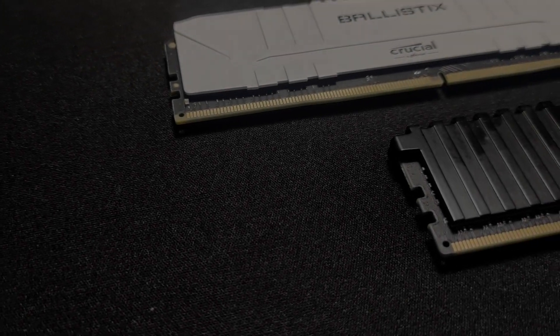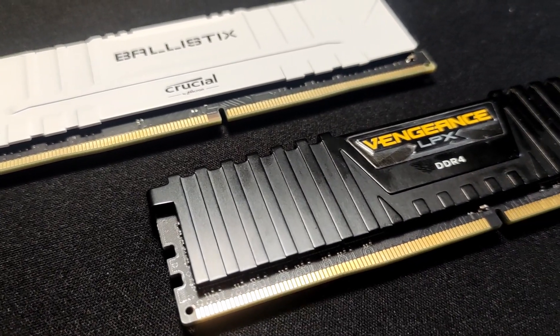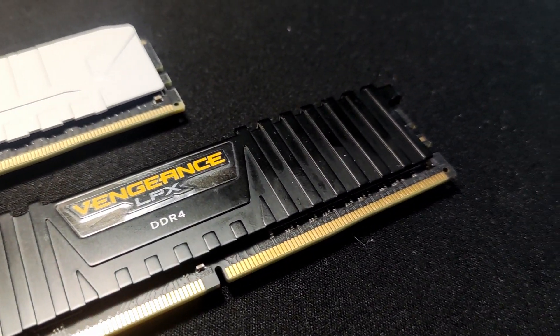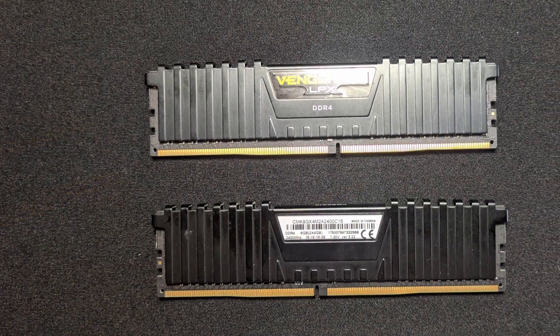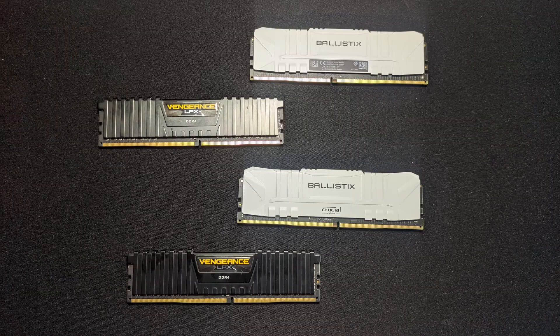One day, a question came to my mind: which configuration is faster, a single faster RAM or two slower RAMs? I had the opportunity to test it using two 4GB RAMs I bought from my friend. It is common PC knowledge that having two DIMMs is better than one, because it allows for dual channel.